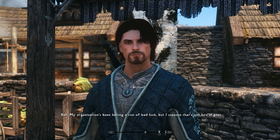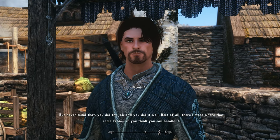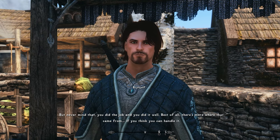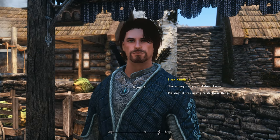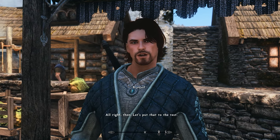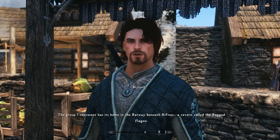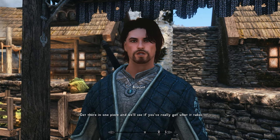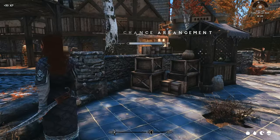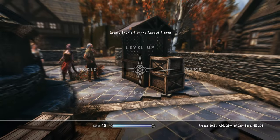Brynjolf acknowledges me: 'You did the job and you did it well.' My organization has been having a run of bad luck, but you proved yourself — there's more where that came from if you can handle it. I say I can handle it. He tells me to find a place in the Ratway called the Ragged Flagon, get there in one piece and we'll see if I really have what it takes.